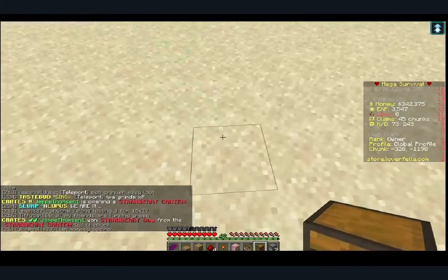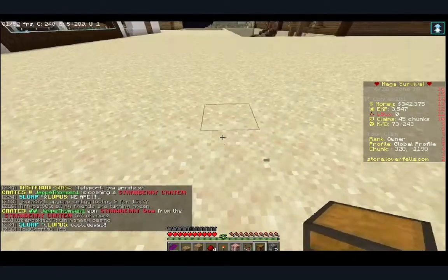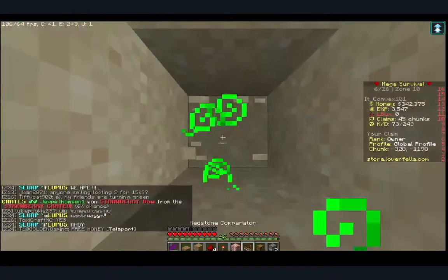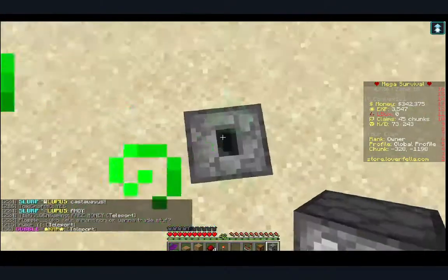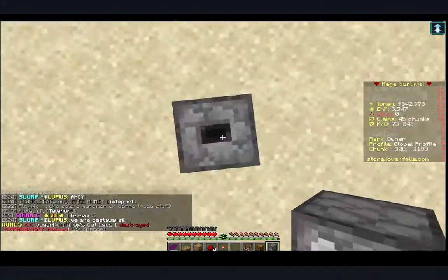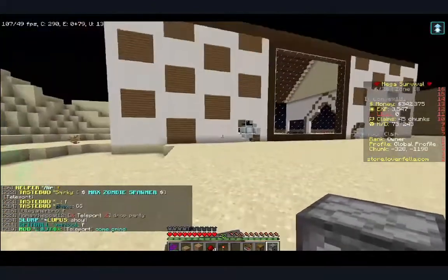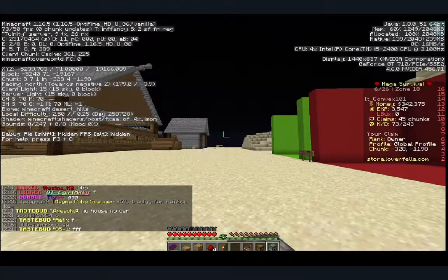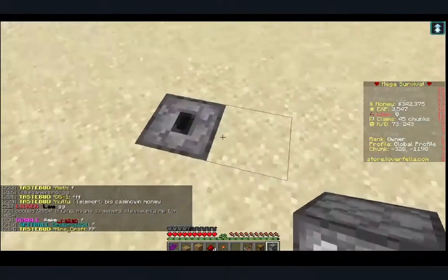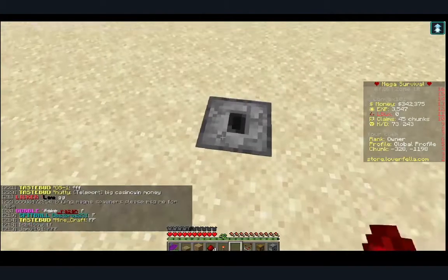So I want to make my chest here. You're gonna mine down to place the target block, then the dropper facing upwards so it's facing up. It doesn't matter what direction it's facing because it will always face north or south.